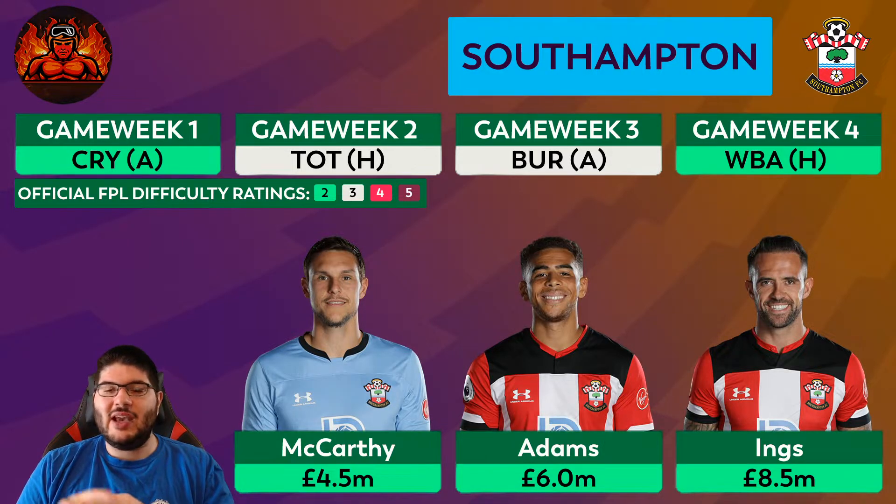I'm certainly considering Danny Ings for Gameweek One. Che Adams at six million in the forward slot is as good value if not better — getting a lot of shots off and creating chances. If they have two reliable players up front in Ings and Adams, they can cause defenses real problems. Armstrong is another option at 5.5 million as a cheaper midfielder who likes a long shot. Southampton has a plethora of reasonably priced assets and fantastic fixtures through the Christmas period.